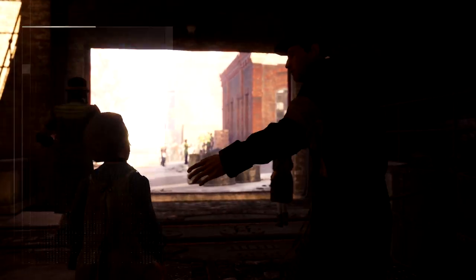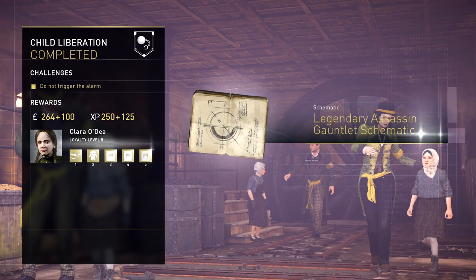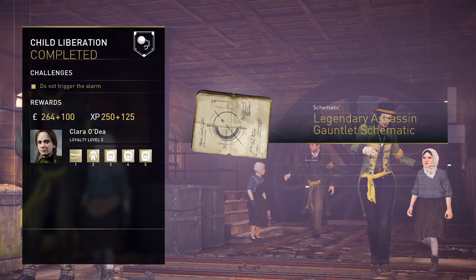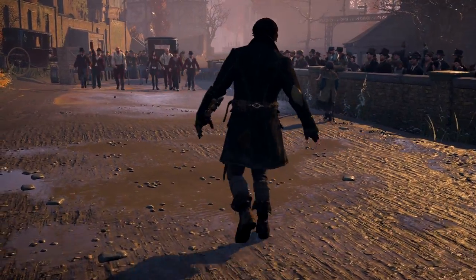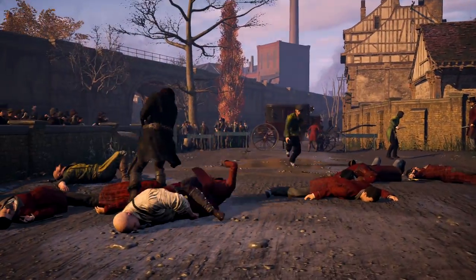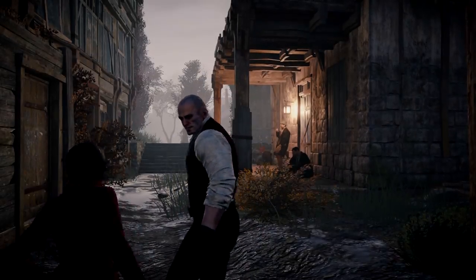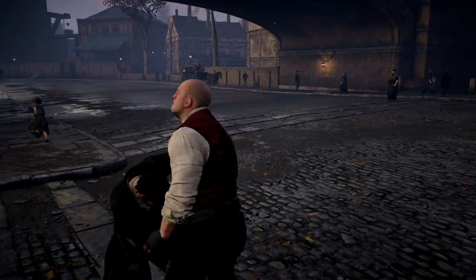Completing these activities in the various London boroughs will boost your loyalty level with associates such as Henry Green or Clara O'Day and unlock new rewards along the way. And once these missions are completed, get ready for a final showdown against the Templar gang boss and the remaining Blighters. If you're a skillful player, you might want to take down the Templar gang boss before the war — you can do so by chasing them down when they try to ambush you.